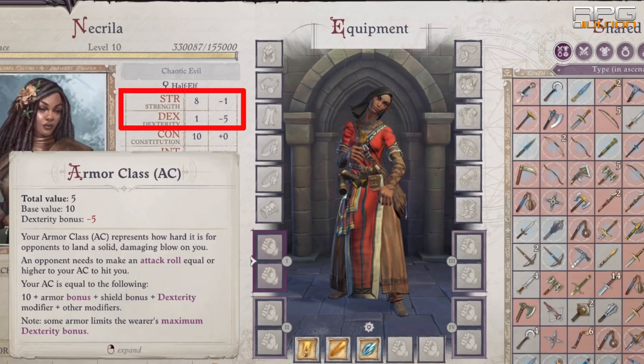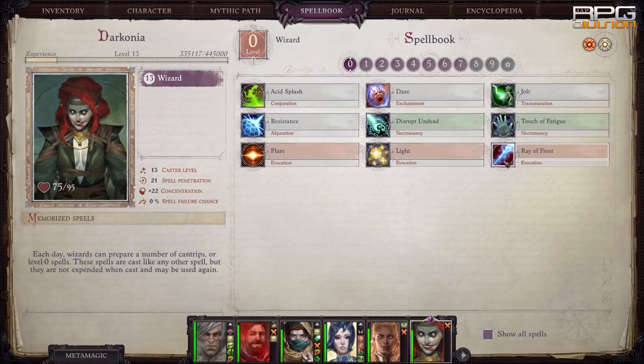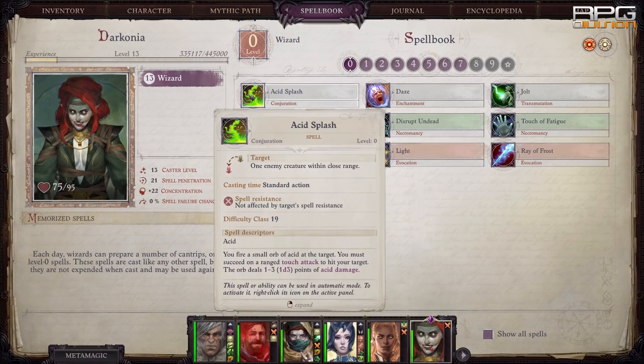Two points into main attack attributes — which are strength and dexterity — add plus one to attack roll. Note that spells with the description 'ranged attack' or 'ranged touch attack' use dexterity plus basic attack bonus for the attack roll.